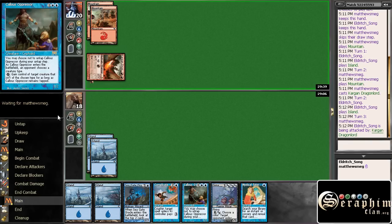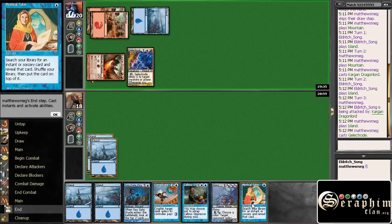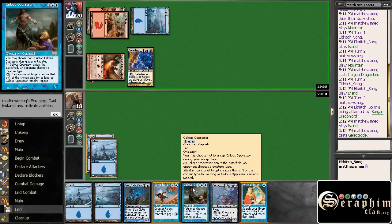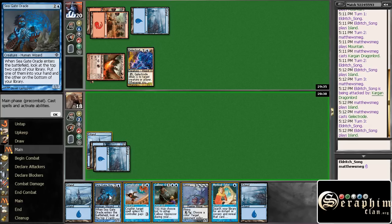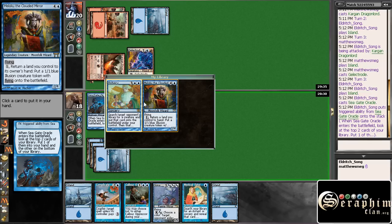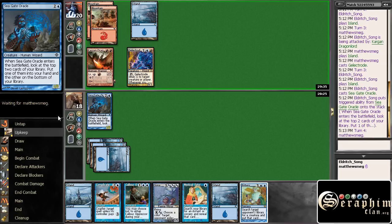Get hit for two here. So we can search for an instant or sorcery card and play that, or we could play a Callous Oppressor. I'm going to go ahead and just play the Seagate next turn. Let's take Bribery and see what that does for us.